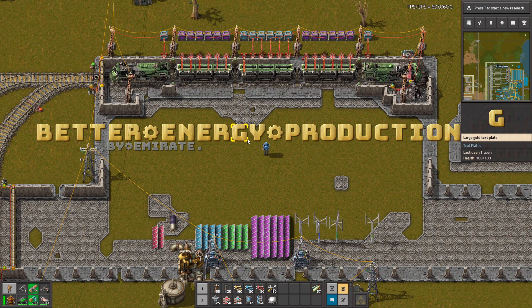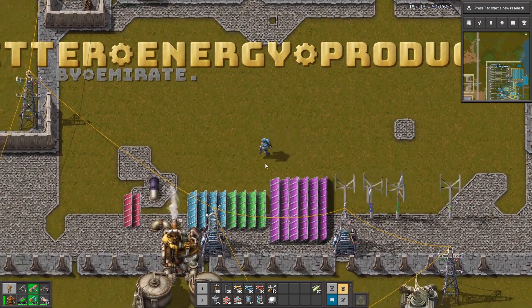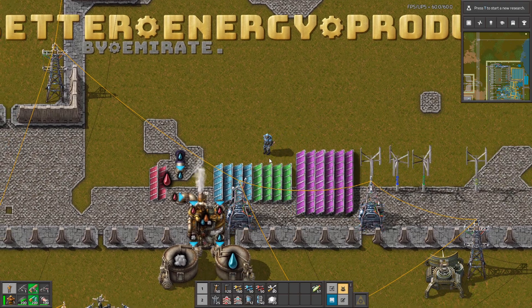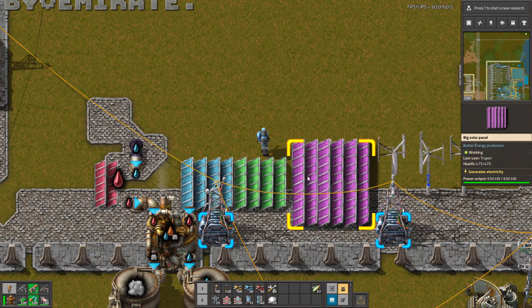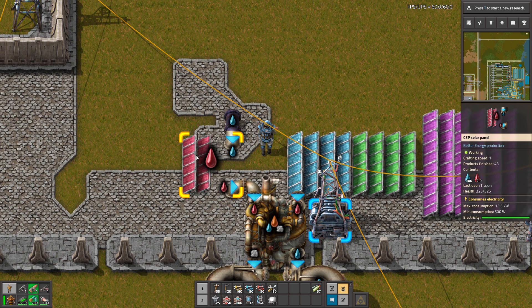Hello guys, in Better Energy Production, thanks to this mod you have more ways to generate electricity in an eco-friendly way. For example, there are new types of solar panels like this huge solar panel, advanced solar panels, and this little interesting thing.